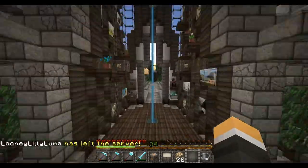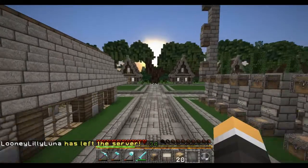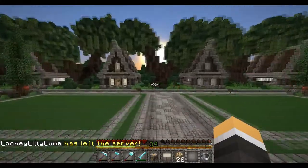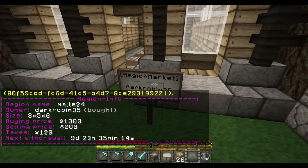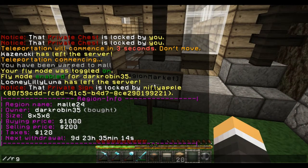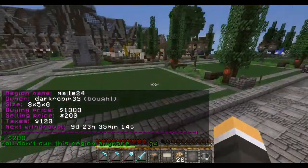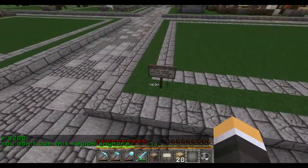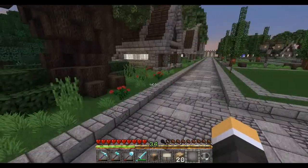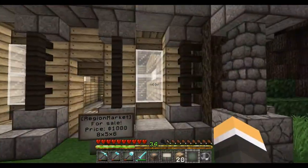Let me go straight away to the plot I had already picked out — I need to actually resell it real fast. The mall is set up so that all the plots that are available are gonna have a sign, just like that one over there, that one over there, and this one here which I've picked out.